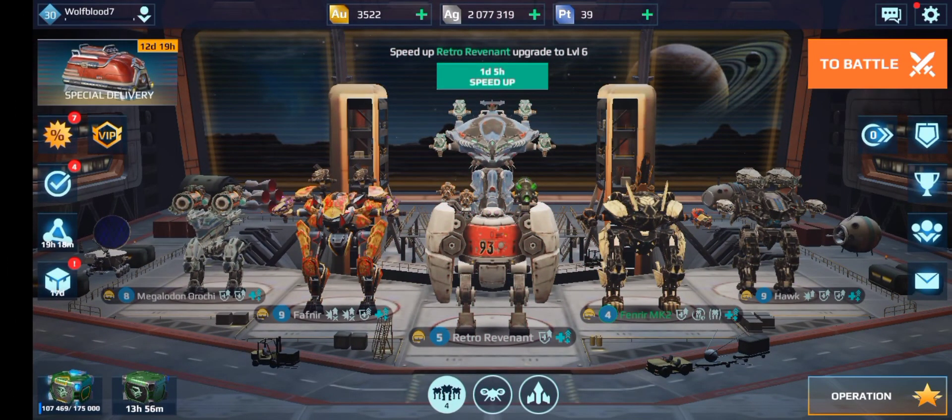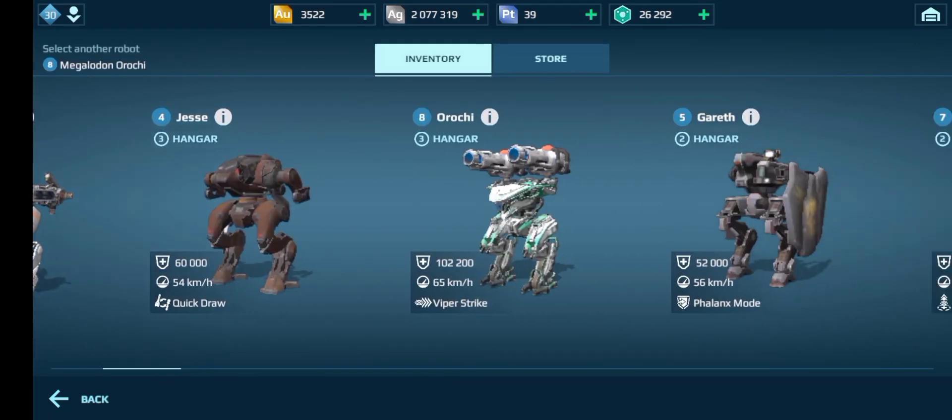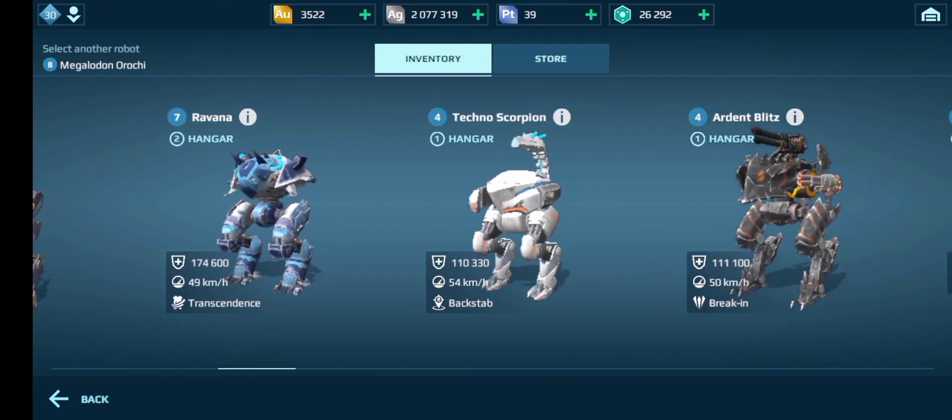My footage unfortunately corrupted, but I went into Workshop and managed to claim a third Prisma and another Hell as well. So now I can run the Fury with Prisma. Once I've upgraded this Retro Revenant, I'll upgrade my Prismas and just have some fun with the Fury.